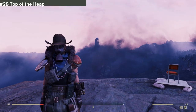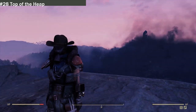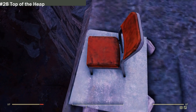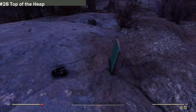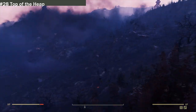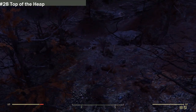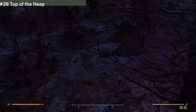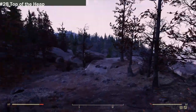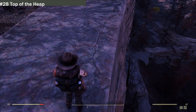The next location is number 28 — Top of the Heap — and they literally mean the top of the heap. All there is at this location is an orange chair you can't even sit on, a dead skeleton, a table, and a camera — but you get stunning views of the Ash Heap. There is one problem though: it is technically in the out-of-bounds area. If you wander this way you'll see the fence — you can hop over, but that other fence leads out of bounds. I tried to climb the mountain various ways and it was all out of bounds.